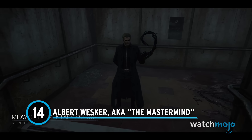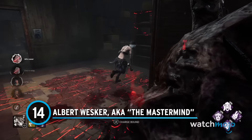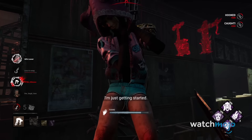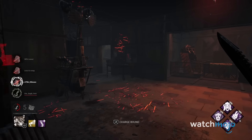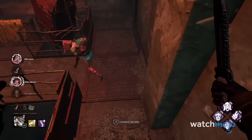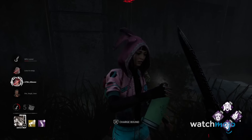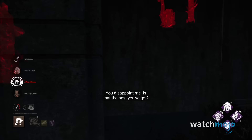Number 14: Albert Wesker, a.k.a. the Mastermind. It is important to note that Wesker is a killer with a bit of a learning curve. Though he can grab and either slam or toss survivors like mere toys, controlling his dash attack requires a mix of precision and unpredictability. Your victims will try to juke you into going a completely different path, which might be frustrating. However, Wesker comes with plenty of benefits in his toolkit.